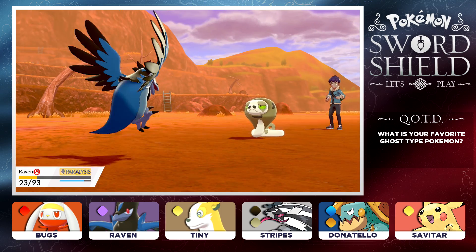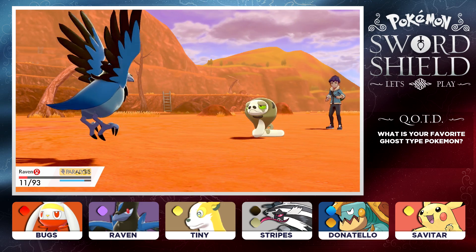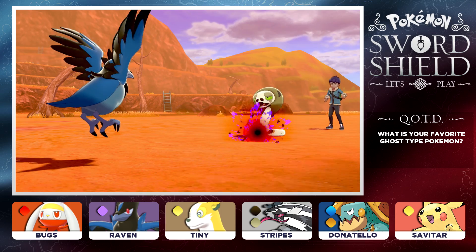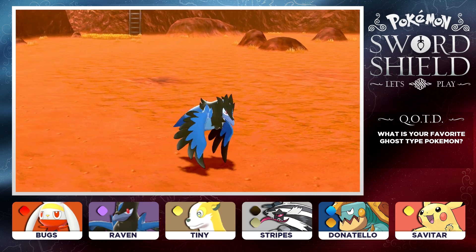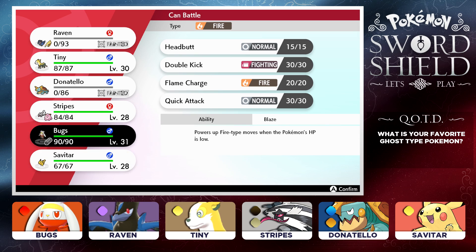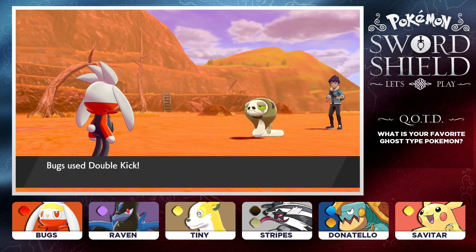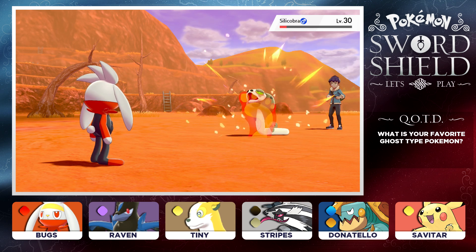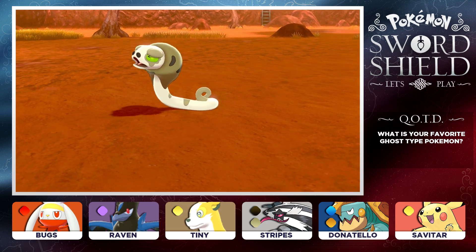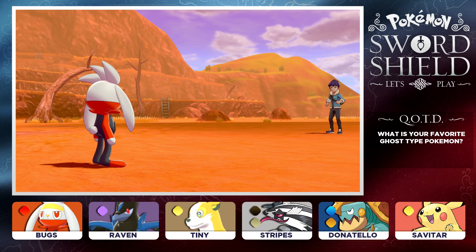Now we're actually struggling a little bit. We got hit with Paralysis and the Brutal Swing took down Raven. Okay, Silicobra — we see you. Let's go ahead and bring out Bugs. Bugs is fast, Bugs is strong — Bugs should be able to wrap this battle up. Let's go ahead and drop that Double Kick. We hit a crit there — and there we have it, we have taken down the Silicobra. We gained XP and defeated Pokemon Trainer Hop.